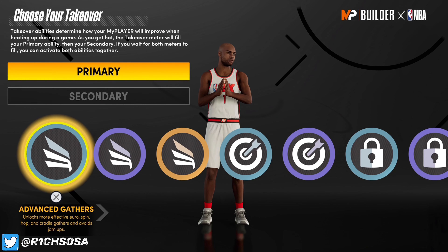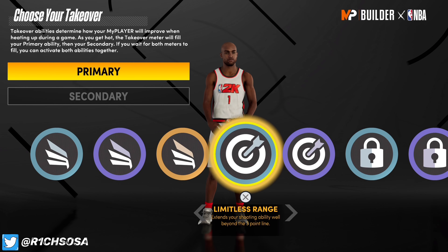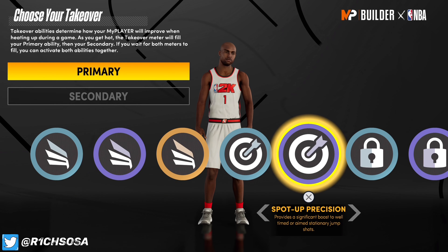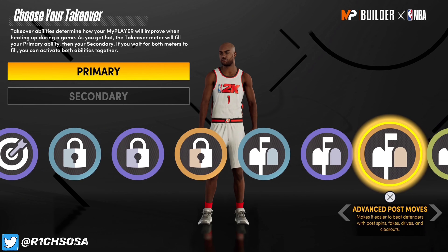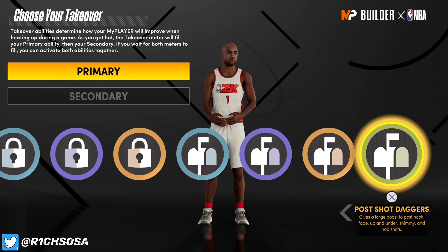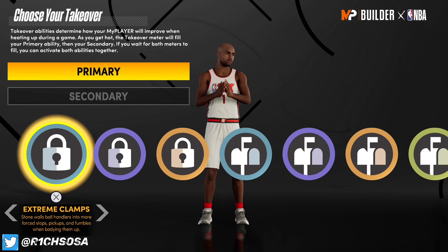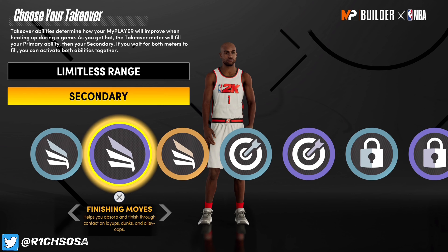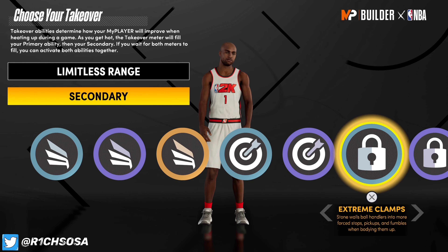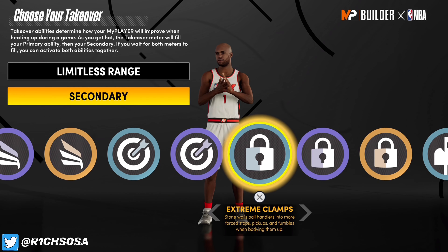For takeovers, we get slashing and sharpshooting. I love that we're also going to be able to get the lockdown takeover — it makes this build so much better on the defensive side, especially combined with the 10 defensive badges. We're also getting post scoring takeover. For my first takeover selection I'm going with limitless range, and for the second one I'm going with extreme clamps to help on the defensive side.